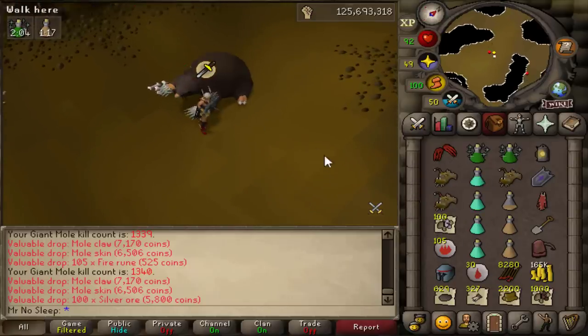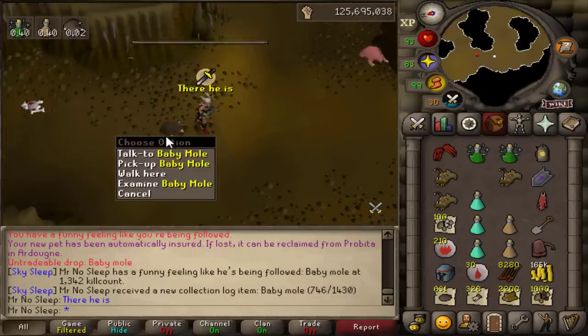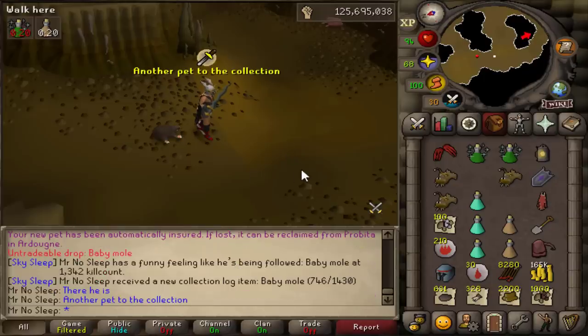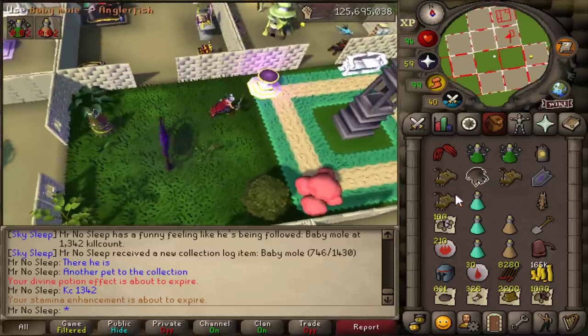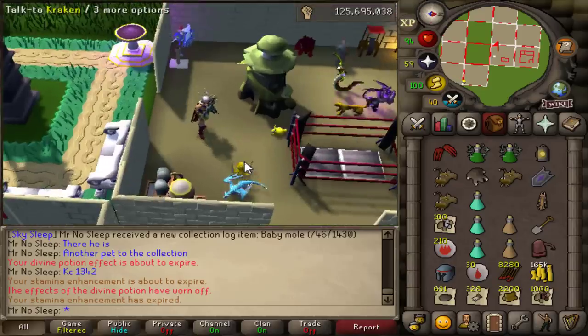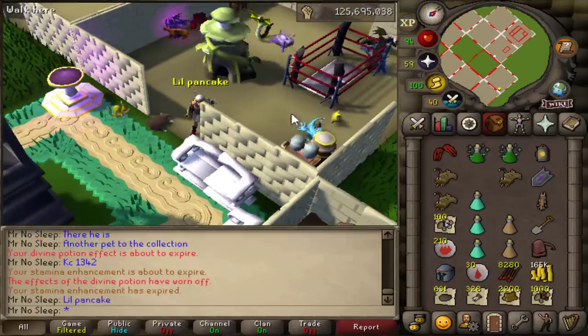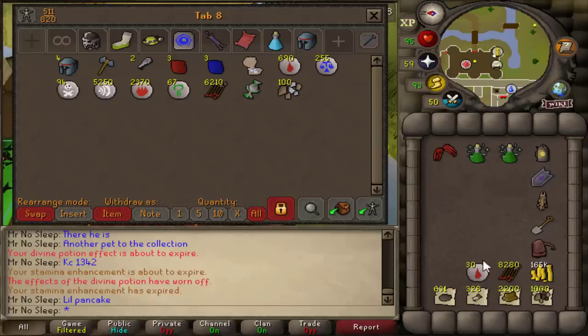One thing I did bank right away was the baby mole — once I got him as a drop. There he is ladies and gentlemen, 1,342 kill count! He really does look like a little pancake. I believe you can also make him pink but I haven't done that yet. Another pet to the collection — you guys just saw me get the Venenatis pet on the Bandos video, and now another one. These 10-hour loot videos are always going to be profitable, but receiving an untradeable drop like a pet is just really awesome.